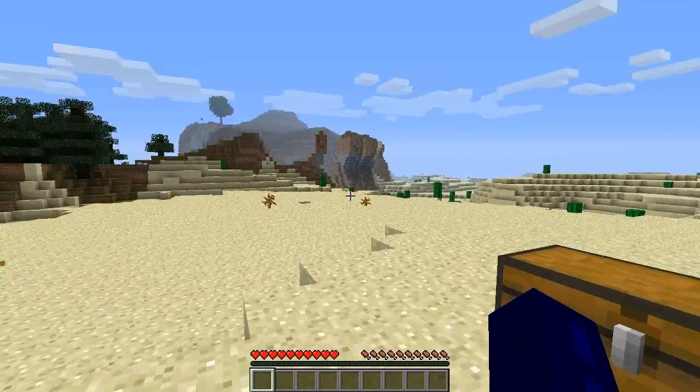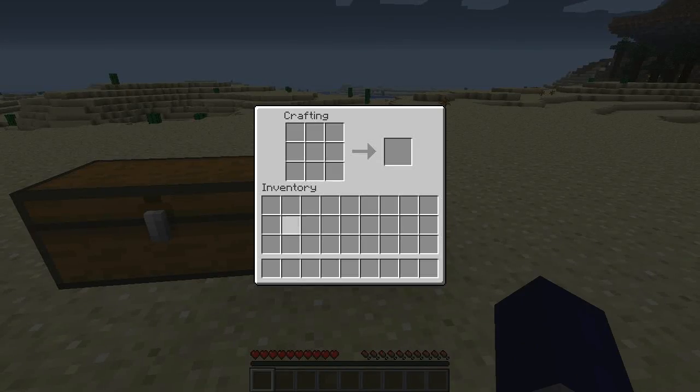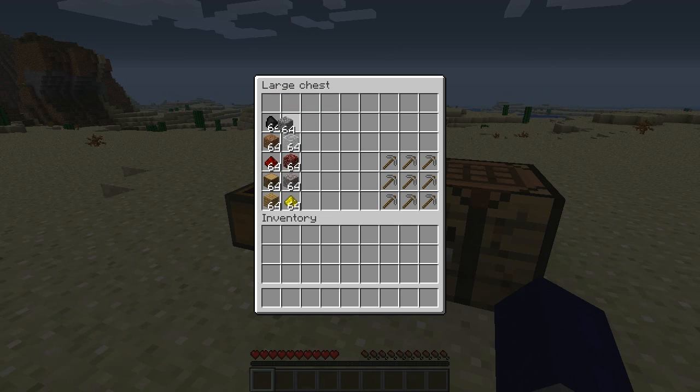It actually allows you to compress certain blocks. All these things you can compress: cobblestone tool sets — not just picks but any kind of cobblestone tool — glass, and the glass is actually blast proof. Also nether rack, gravel, glowstone, planks, wood logs, redstone dust, dirt, coal, and cobblestone.